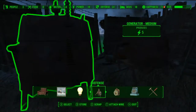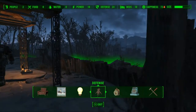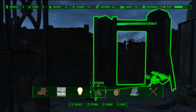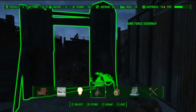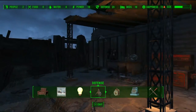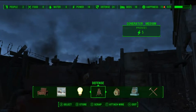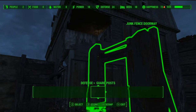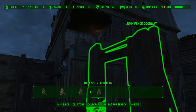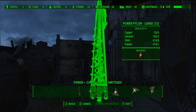I have two generators set up back here, but if you notice they have fortified walls. That's because raiders and gunners like to lob Molotov cocktails over the low walls. It doesn't really get the settlers, but it does serious damage to the generators. Because of that you won't be able to power your missile turrets — and that's a bad thing, because that's pretty much how they can win.